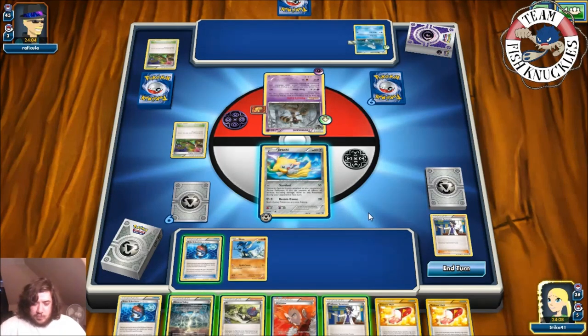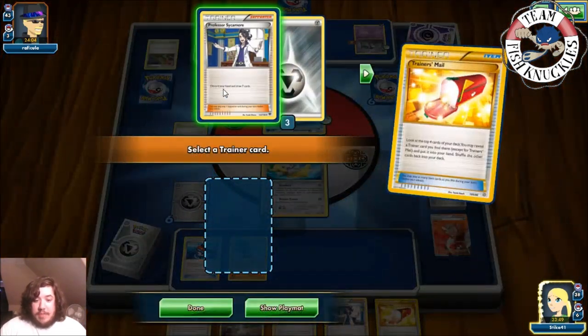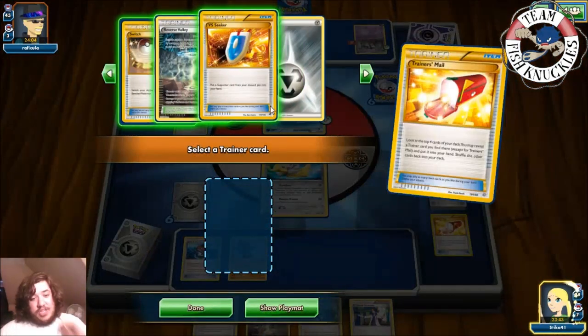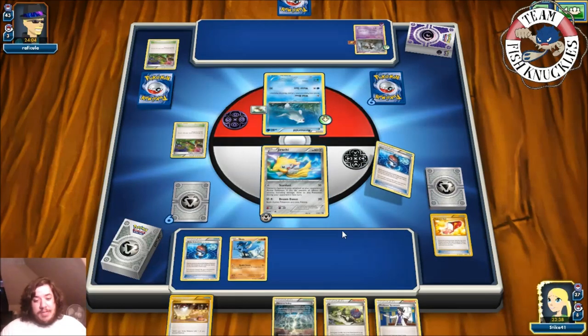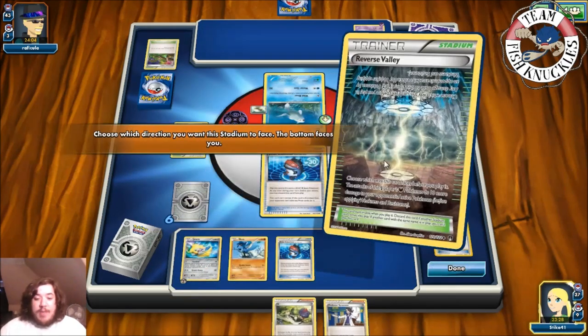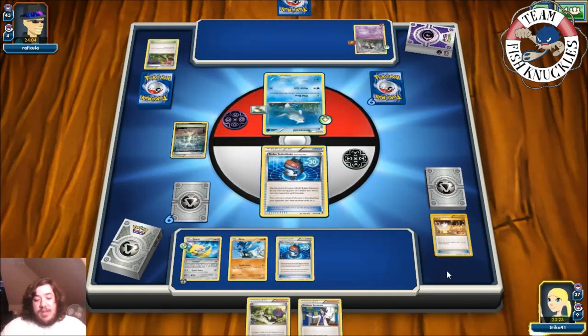We Lysander to bring the Phantump up, use Trainer's Smell again. We'll grab a Switch and switch into the Robo Sub, giving the opponent size to Tree Slam. Put down the Robo Sub, switch into it, put down Reverse Valley and see what the opponent has. They didn't play anything last turn, so onto my opponent's turn — their bench is just one Trevenant and we don't do any damage for just one Trevenant being down.